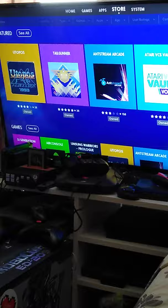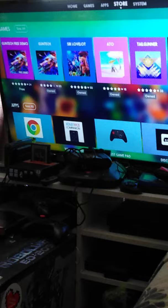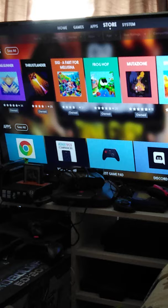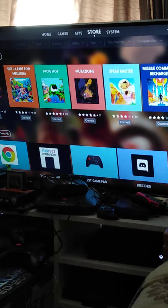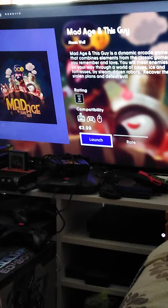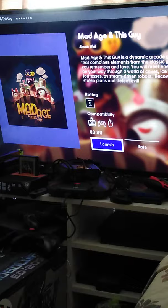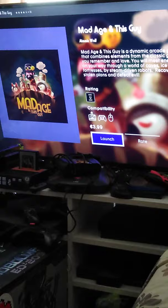The first game I'm going to show you is Mad Age and Disco. This game uses a joystick, controller, or mouse. It's sort of like Bomberman — you have to use your bombs to destroy robots, collect parts of a machine, and get keys to open doors. Pretty cool.